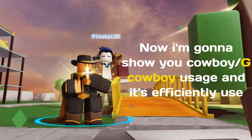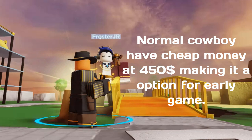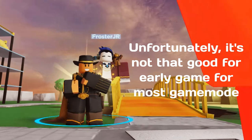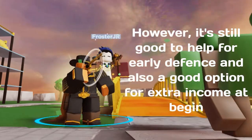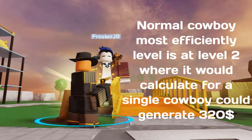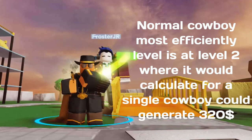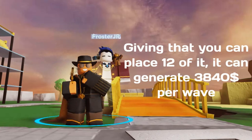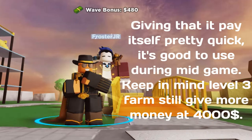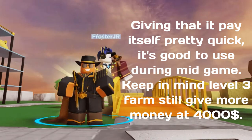Now I'm going to show you Cowboy and Golden Cowboy usage and their efficient use. Normal Cowboy has a cheap cost at $450, making it an option for early game. Unfortunately it's not that great for early game in most game modes. However, it's still good for early defense and a good option for extra income at the start. Normal Cowboy's most efficient level is level 2, where a single Cowboy could generate $320, and placing 12 of them generates $3,840 per wave. It pays itself back pretty quickly, making it good for mid-game.